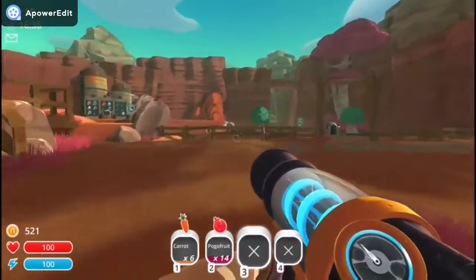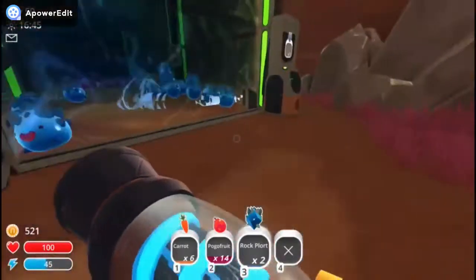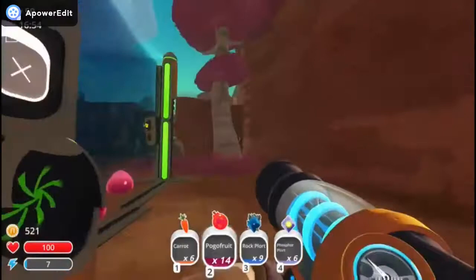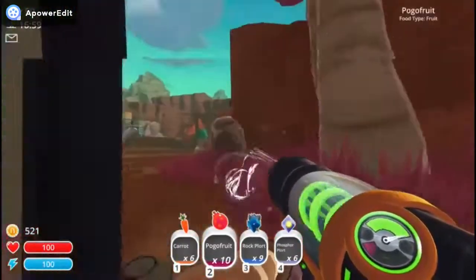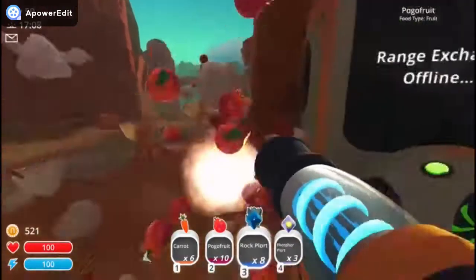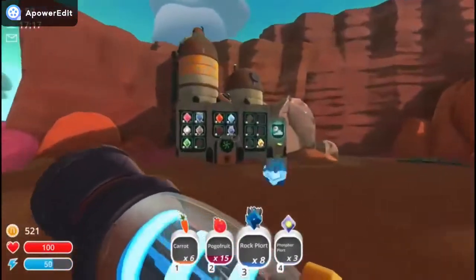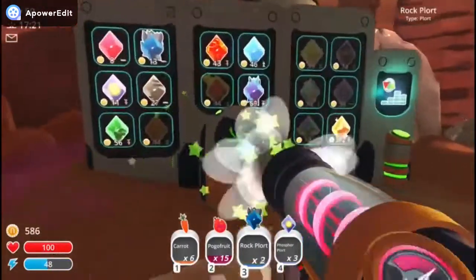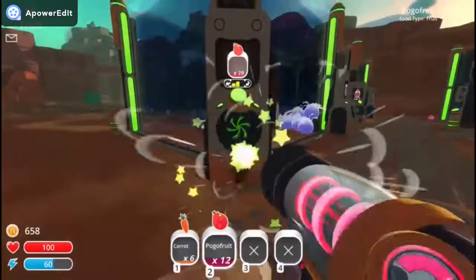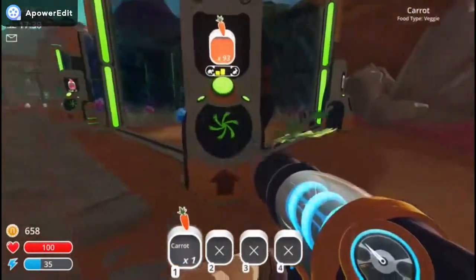Guys, I just did the math. Right now we need 8,925 — just to get enough to upgrade all of them. So let's start collecting some of these. If we really need to, I can go to sleep quickly — won't be that bad of an idea. We don't need the pogo fruit right now. I guess we can just chuck it inside. We need one of these. And there we go guys. Let's go sell these quickly so we can grab that stuff. Pogo fruit. Carrots.